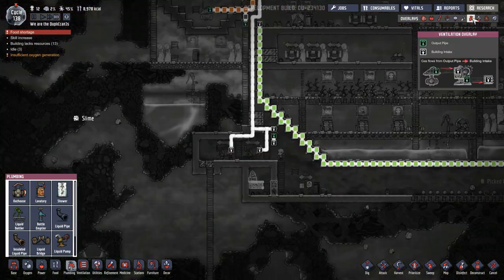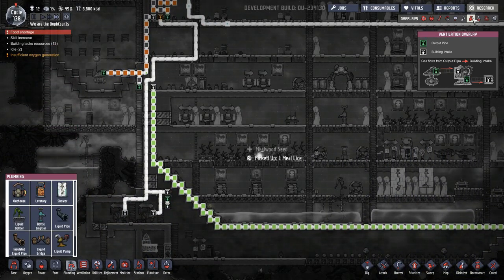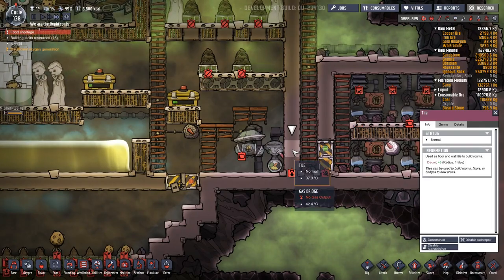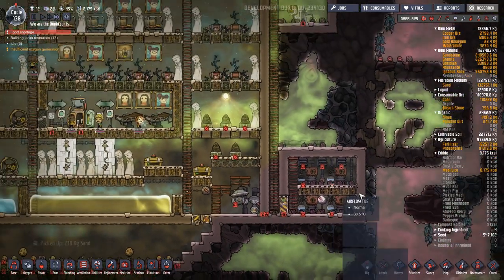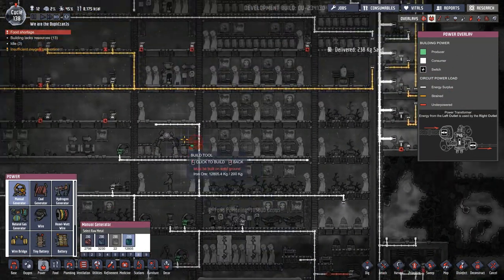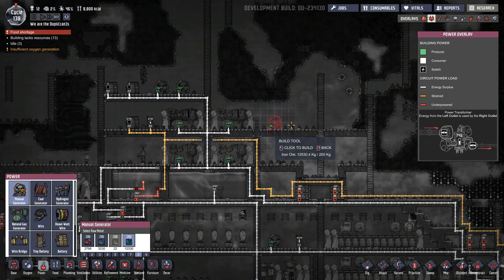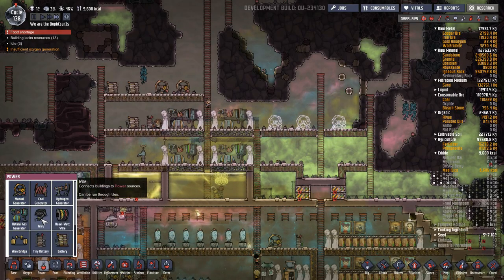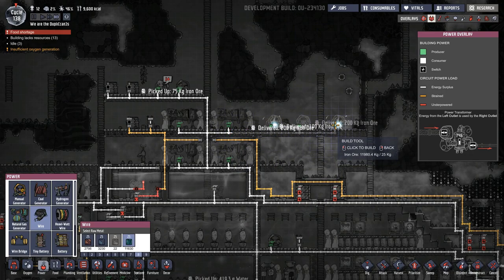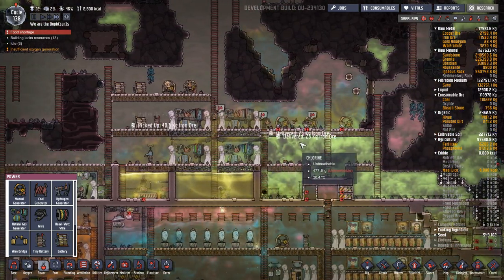We don't have that steady stream of chlorine yet that we can use. Did I not deconstruct this gas bridge? That's just silly. Let's look at this realistically — the only way we're going to climb out of this hole is if we can get people to exercise. So let's exercise everyone now. That's the only way we're going to get out of this deficit. We need duplicant power. We can do it — we just got to get everybody running in unison.